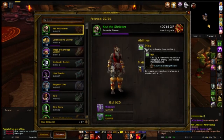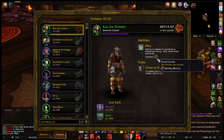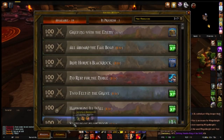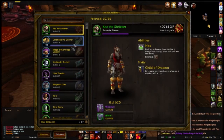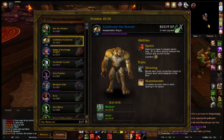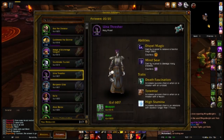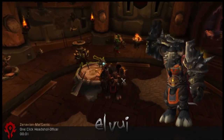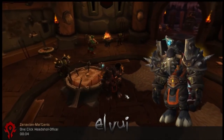Every follower has abilities that counter every mission threat. If you get your followers to level 100 and they level up again, they become a rare follower which adds an extra trait to their abilities. If you level them up past rare, they turn into epic followers and get two counters and three different traits. That's all for my Raiders Garrison Guide — I hope you guys have a great day.